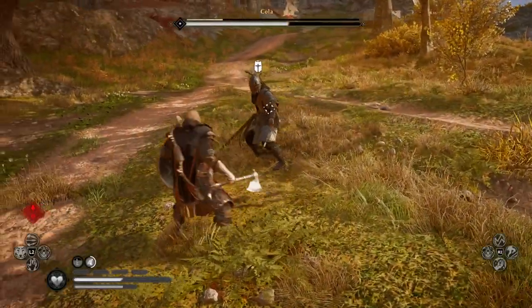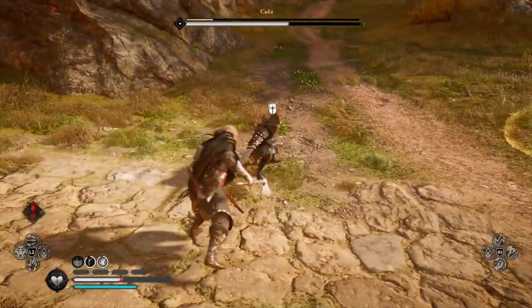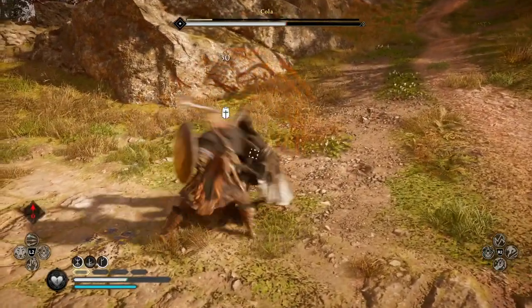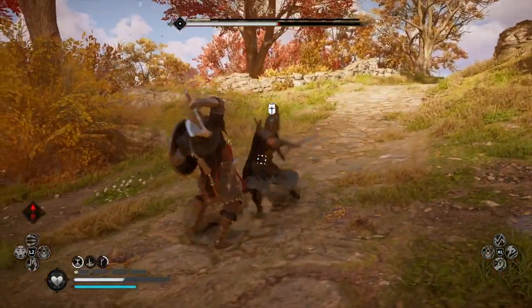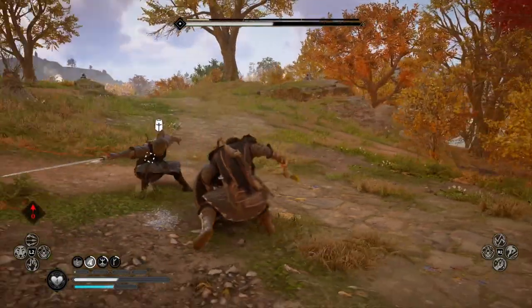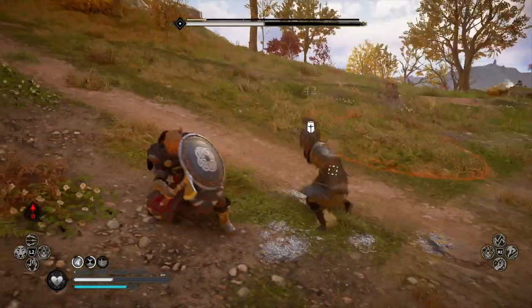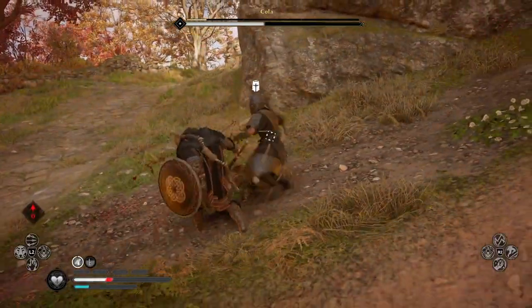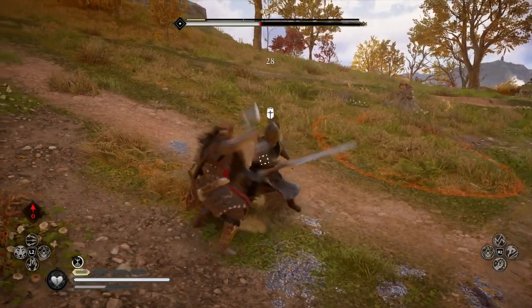The reality is I just went toe-to-toe with him, trying to use my shield and dodges to get in hits. The idea is to chip away at the last of his stamina bar, which is the one at the top. I was just trying to keep on spinning around, dodging, blocking as much as possible, and then trying to get in some light hits and heavy hits where I can.